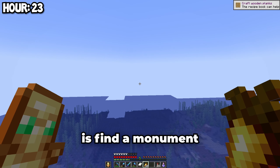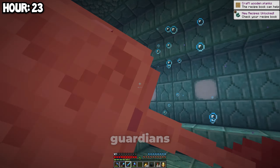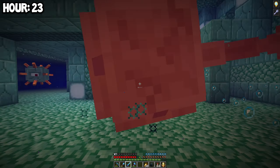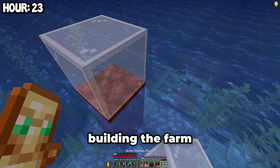Now all we have to do is find a monument. I looked around for a bit and I did end up finding one. Before we start building, I need to kill all three of the elder guardians. That's the first one dead, that's number two, and that's the last one gone. Now we can start building the farm.